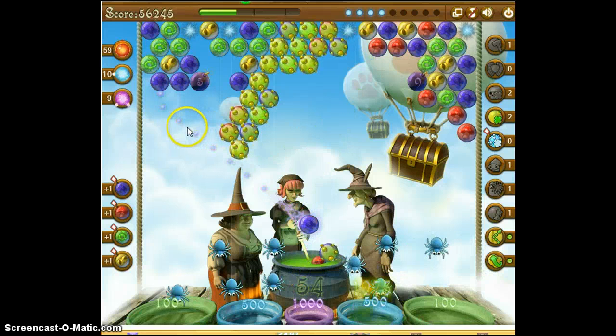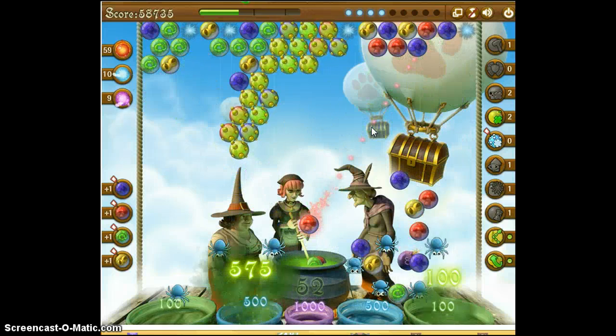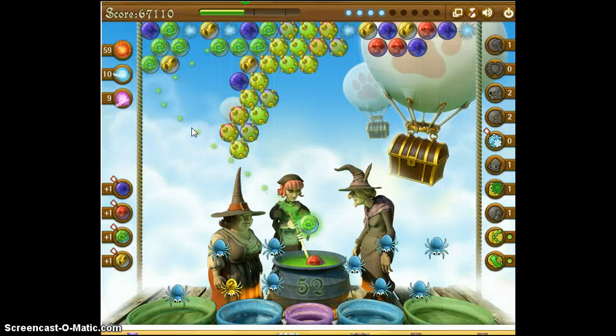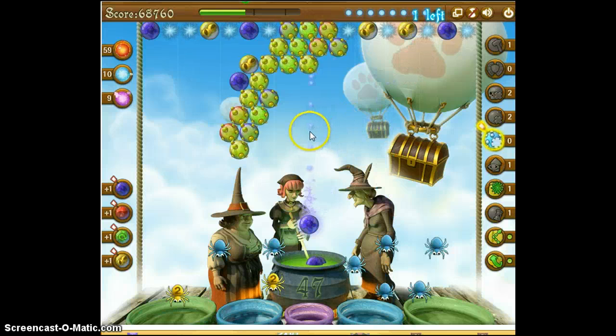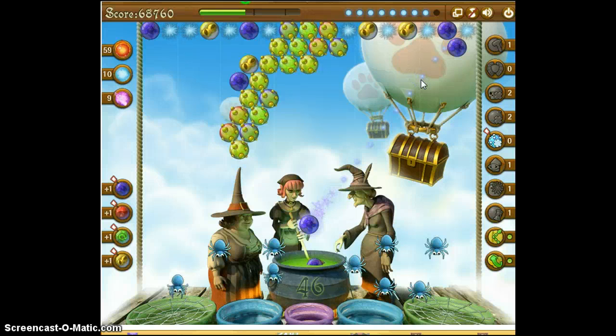Let's drop this bomb right here. Let's drop this bomb over here. Okay. Now if I'm really lucky, I'll get all of those greens. Yes! Lots of reds. Blue. We're going to lose some more spiders here. This is a tough game. Got no more reds. I got blues. Blues. This is my last bubble. Blues — one, two.